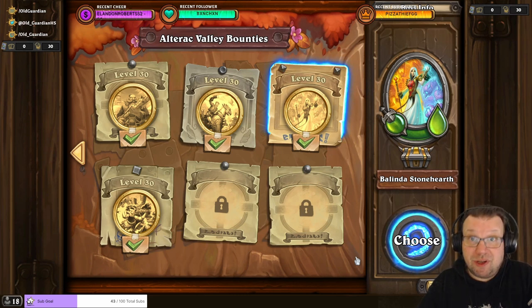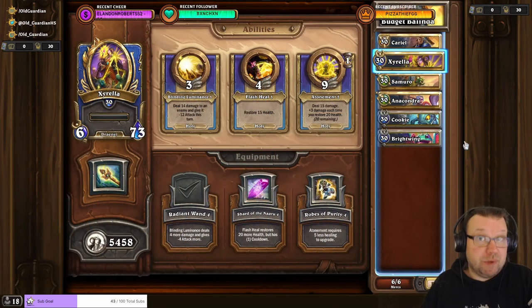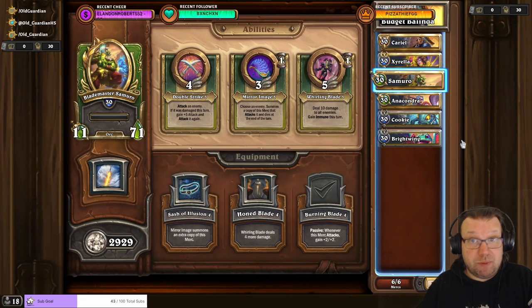The Balinda Stoneheart bounty typically requires some AoE healing, but I was actually able to find a way to complete this with only rare mercenaries. Here is the party that I used. I used Cariel with Tome of Light, Cyrella with Radiant Wand, and Samuro with Burning Blade, and these three mercenaries are able to climb all the way to Balinda without losing anybody.